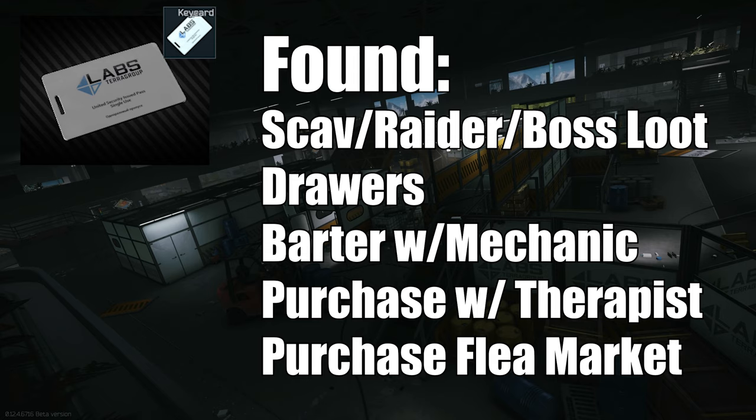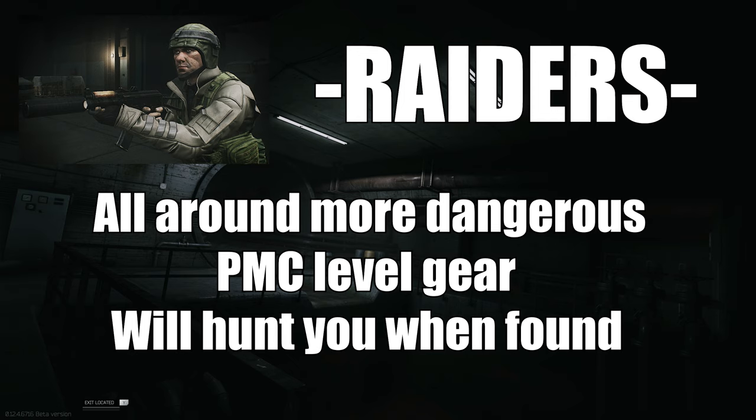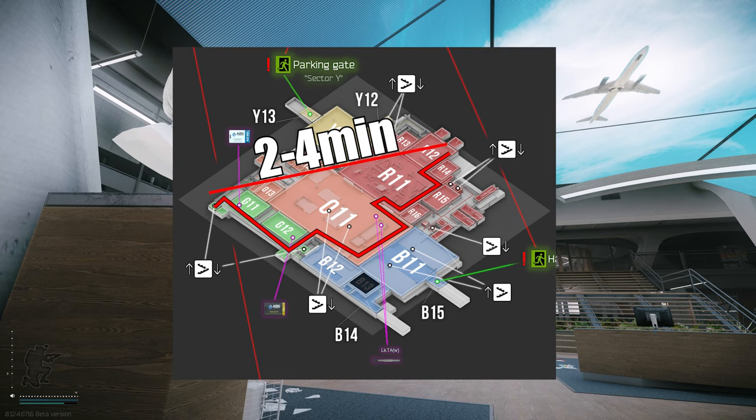You will also need to have a Labs access keycard on you in order to enter it. There are no scavs in Labs, only raiders and players, so every fight will be tougher than usual. In terms of total size, it will only take a normal strength level player a couple of minutes to get absolutely anywhere on the map if moving freely.